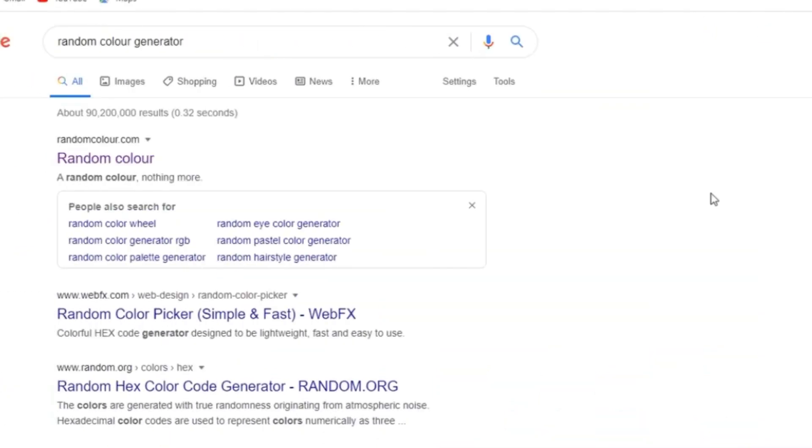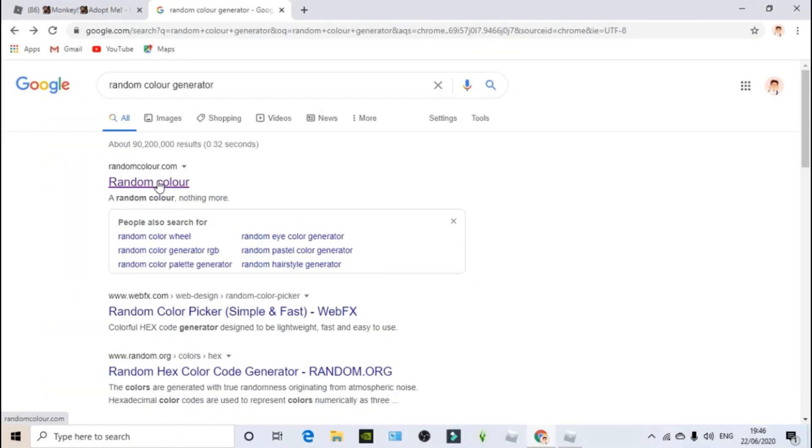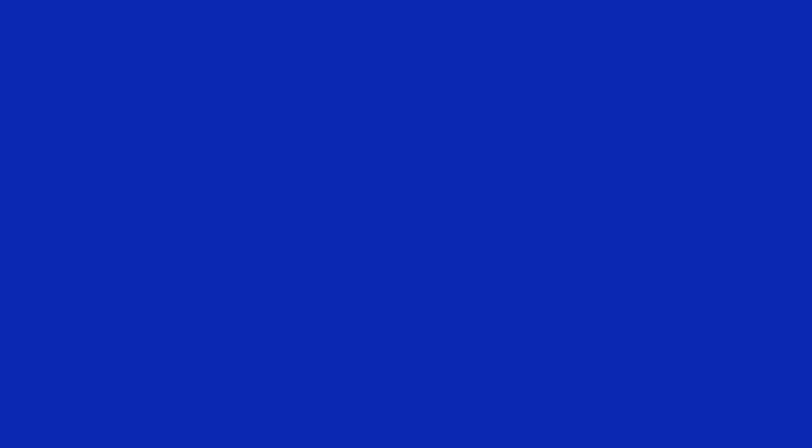Let's go ahead and pick the color for the living room. So far in my opinion we've got really bad colors, so hopefully we can get some good ones. If you'd like me to do it with the pastel color generator next time, we can do another tiny home. What are we going to get? Bright navy blue! It's just getting better and better and better.